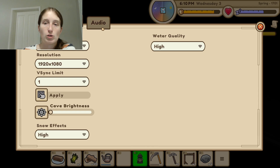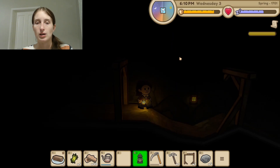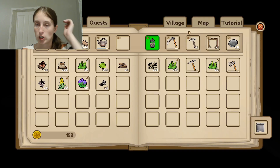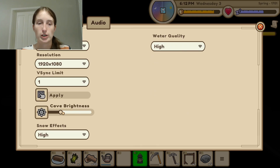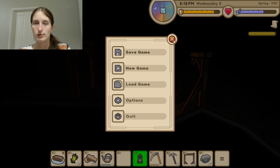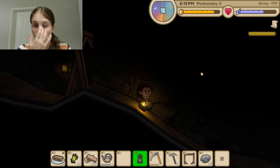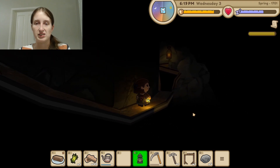I'm going to up the cave brightness a little bit so I can actually see what I'm doing. I changed it — let's up it just a teeny bit more. Now I can kind of see, and it's still dark enough to have a similar effect.